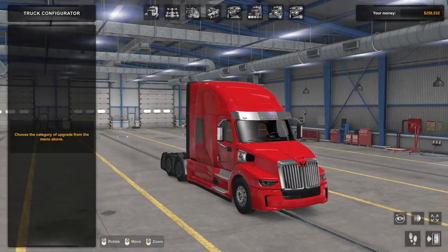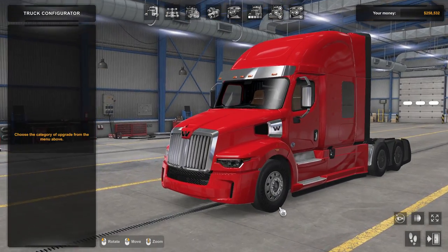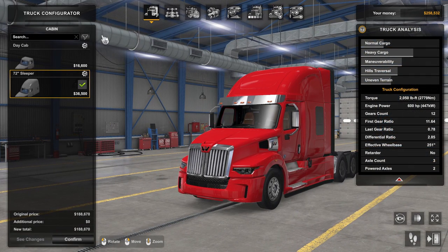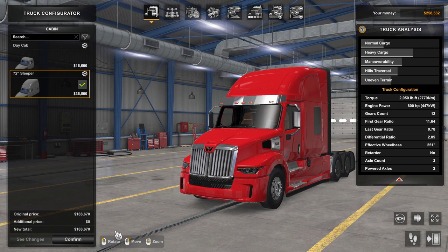Let's go ahead and customize just to show you how to do this. The first tab is always the cabin type — depending on the truck, you will have different options that cost different amounts of money. Down at the bottom, it shows the original price of your configuration and any adjustments to the new total. On the right-hand side, technical specs help you fine-tune the truck for normal cargo, heavy cargos, or if you want the truck to be more maneuverable. The chassis tab is second, where you can choose the lengths of the chassis.